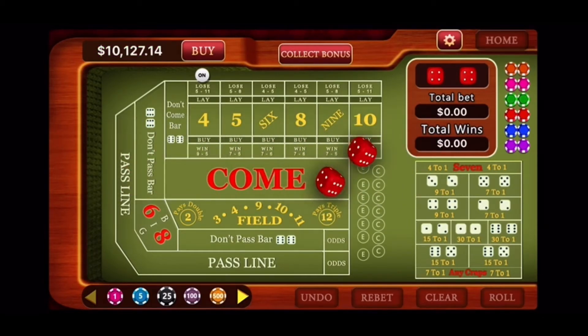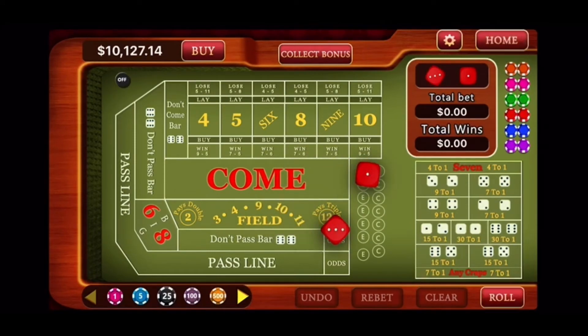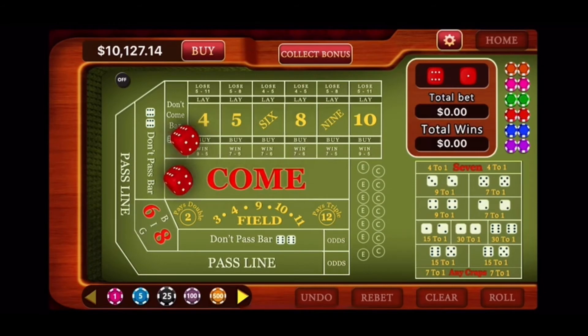Let's roll and wait for a seven. Shooting for the four: nine, five, four — easy four, pay the line. Let's wait for a seven. They're coming out. Three. Now a lot of people like to risk it for two or three rolls. I don't personally, because I don't want to lose $135. They're coming out. Seven out, pay the line. We got a seven. Now let's wait for a point to be established. They're coming out. Seven out, pay the line.